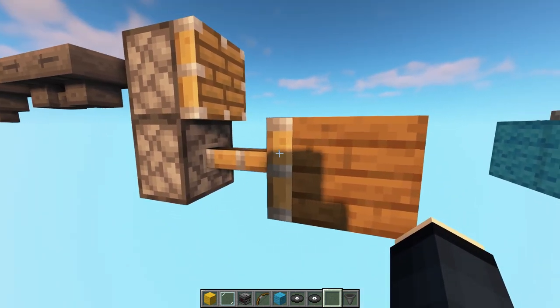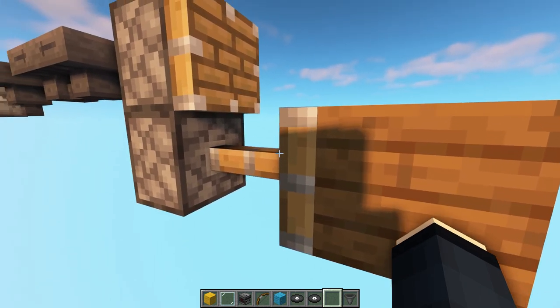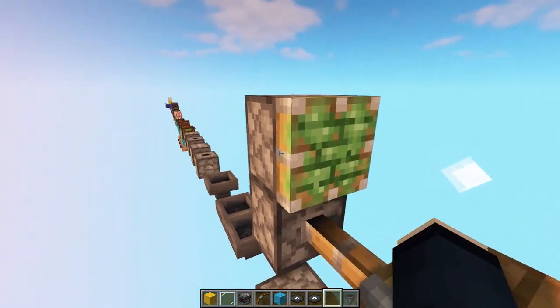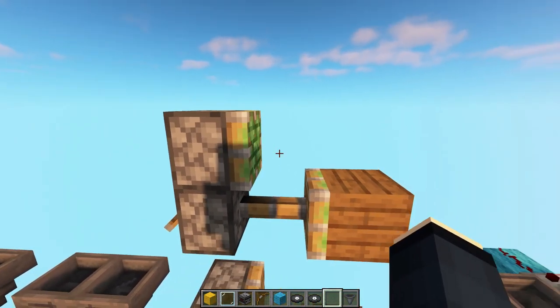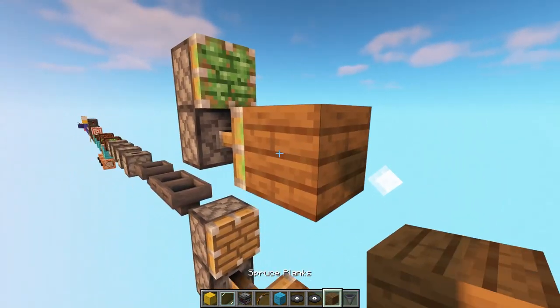In vanilla with pistons, you wouldn't be able to tell if something is a sticky piston or a regular piston. But with my pack you can easily tell the difference, because with Redstone Tweaks the slime kind of drips over to the side, and this also makes it visible when there's a block in front of the piston.